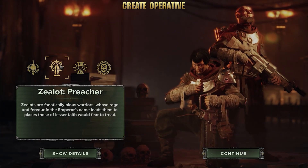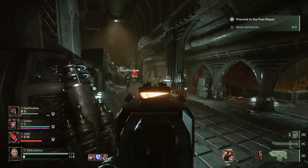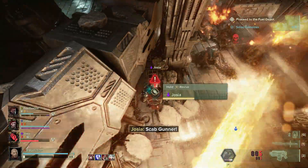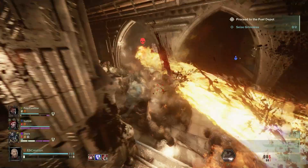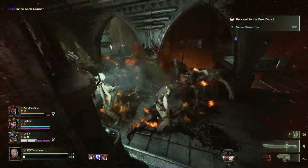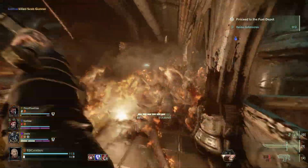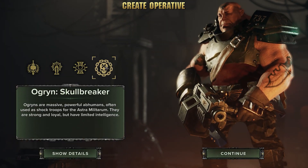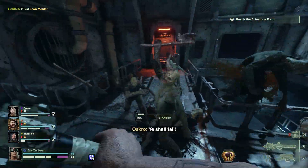The Zealot Preacher is less of a shooty one, more of a shouty one. While still being able to handle a bolter, the skills are more favorable for getting past the enemy and taking on specific opponents in hand-to-hand combat. Their special ability is to charge right through big groups of opponents — great for getting into and also out of a dicey situation. The Ogryn is, as you might have guessed, the Tank class — able to take massive punishment, but also able to hand it right back.